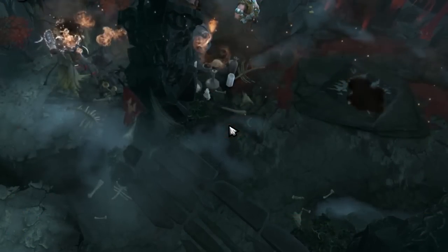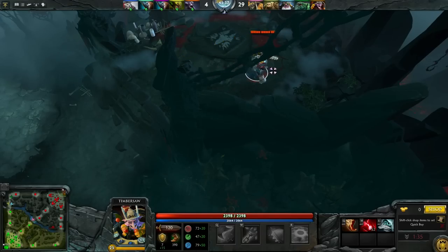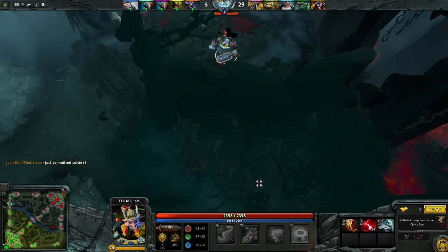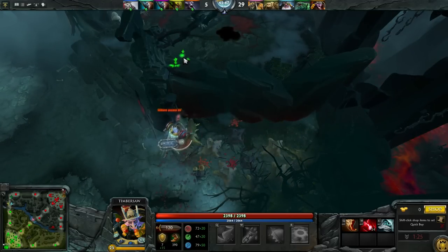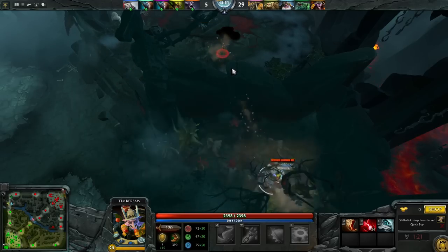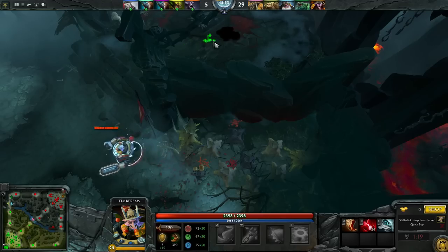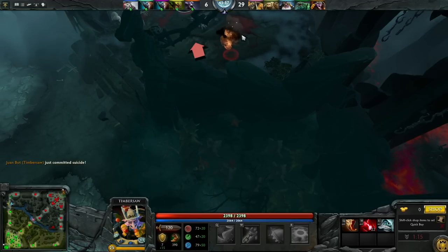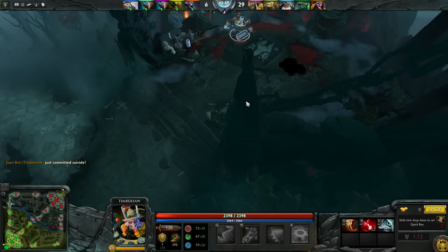Here you can see I managed to get a Timber Chain off while suiciding. It's pretty tricky to execute, but if you're within range of the original Timber Chain tree and you respawn instantly, you'll continue through to it. If you're out of range, you're out of luck. This is really only applicable near the fountain, but if you're already being fountain-camped, it's a pretty cool option.